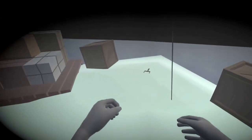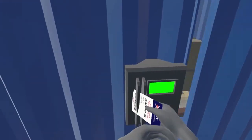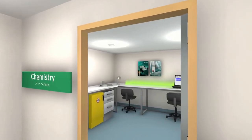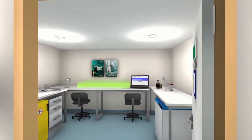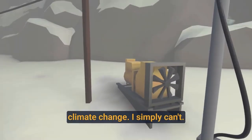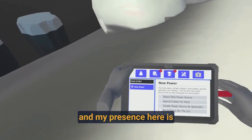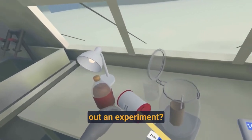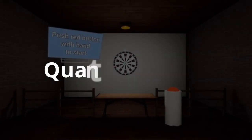Next up is STEM Trek: Operation Vigil, a VR adventure where you play as a scientist on a journey to Antarctica. Your mission is to help Dr. Stephen Daniels, a scientist who's been acting strange and sending unusual messages. You must explore the camp to uncover the reasons behind his behavior, interact with the island's inhabitants, create medical tools to address climate change, and engage in scientific experiments.